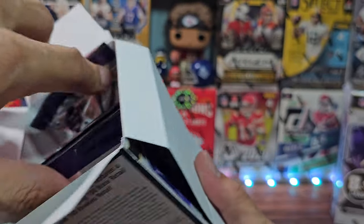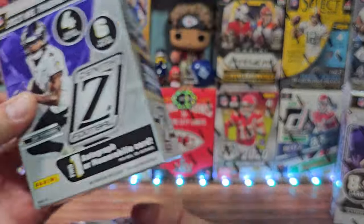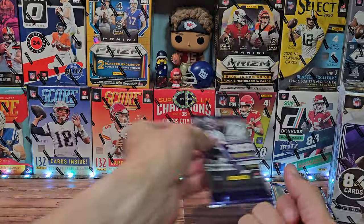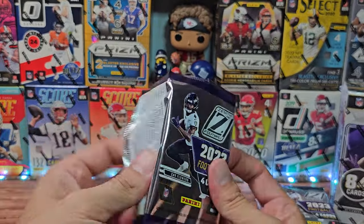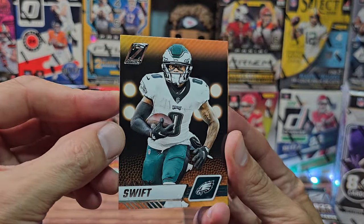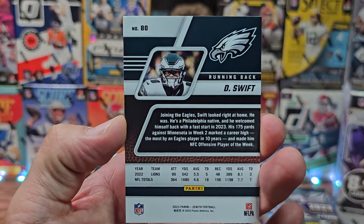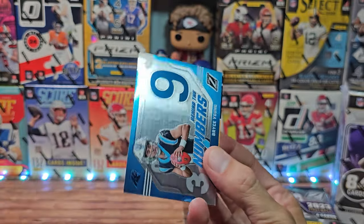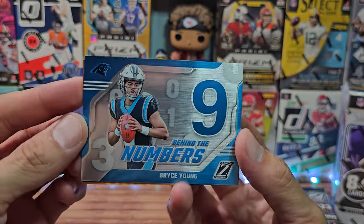There are six packs of four cards. Let's get into it. The base card — Swift — much better than last year. The football theme, I like it. We got Sam Hubbard, and then an insert immediately — Behind the Numbers for Bryce Young.